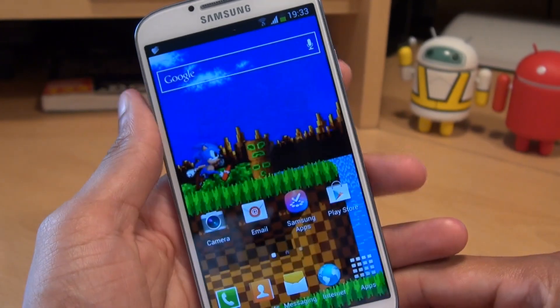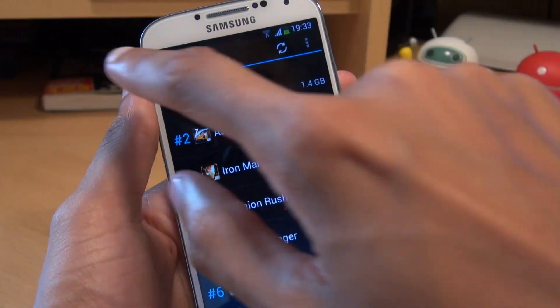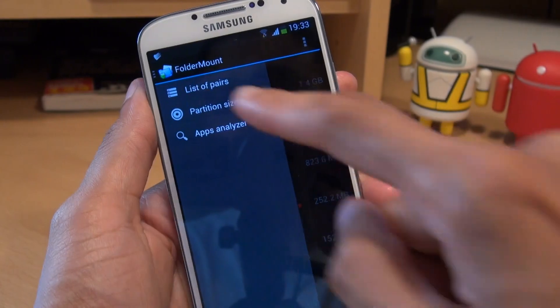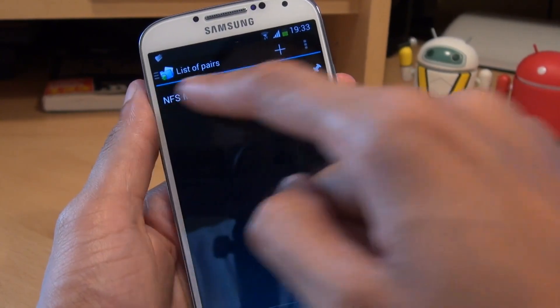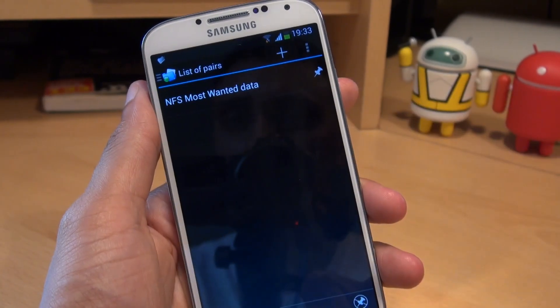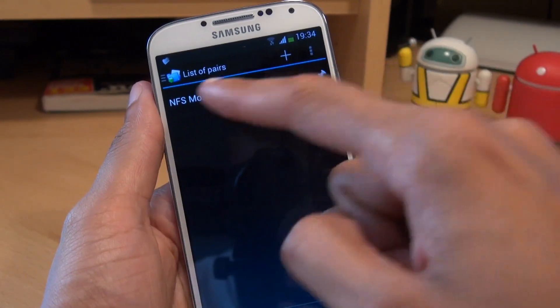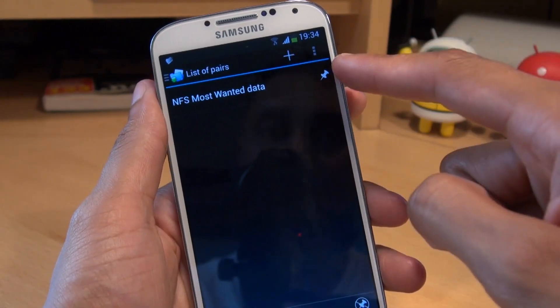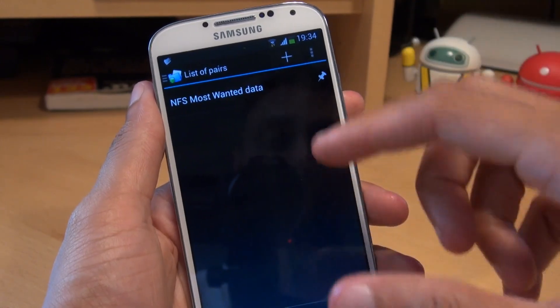Going back into the application, I just want to show you something. We'll swipe in from the left hand side and have a look at the list of pairs that have been created. As you can see, it's paired up Need for Speed Most Wanted from the phone's internal storage to the microSD card. But you'll notice a pin towards the right hand side of that entry — the pin needs to be green in order for you to play the game as it was on the phone's internal storage.